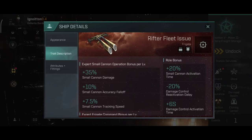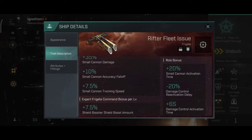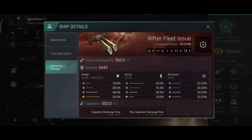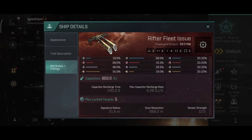The shield boost amount is the same. This Rifter Fleet is a very nice little boat. It has 3 high slots, 3 medium slots, 4 low slots, 3 combat and 3 engineering rigs. The Rifter remains a shield tank.